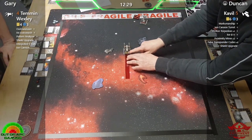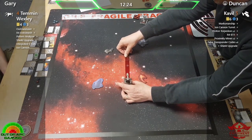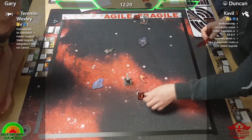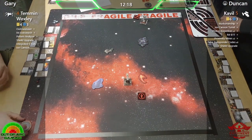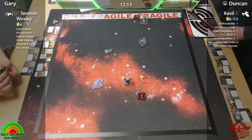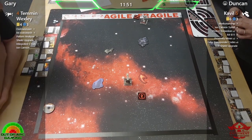Definitely no shots happening this round — we don't have any epic ships on the board with range four or range five shots. But quite a nice disengage there. That should be a stress token there by the way, but we get the idea — it's a big red token, we know that's a red move.